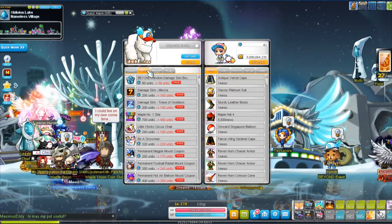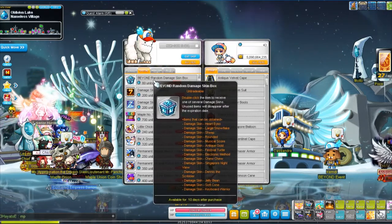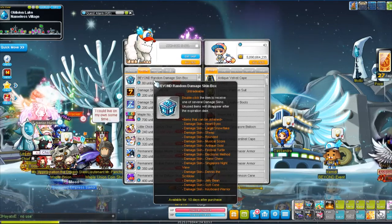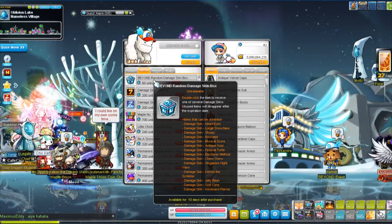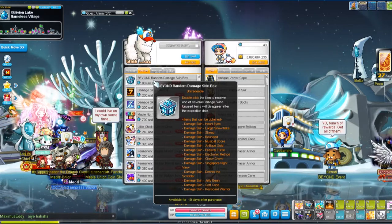So the thing that I want to focus on here is the Beyond Random Damage Skin box. For this Random Damage Skin box, the item that I want the most is the Keyboard Warrior. I guess everyone wants that skin as well because it is very cool indeed.